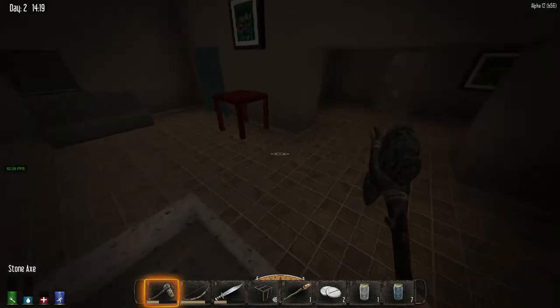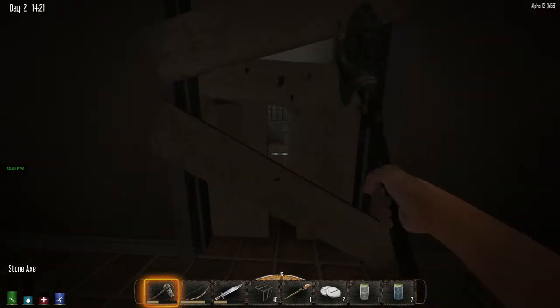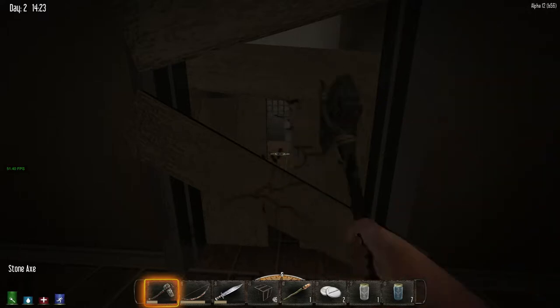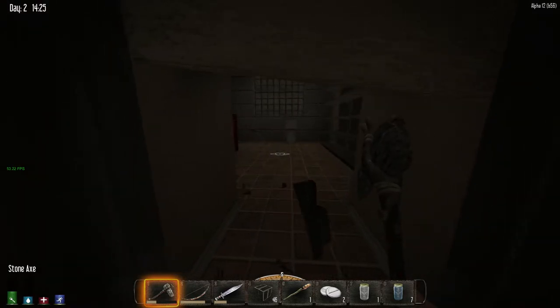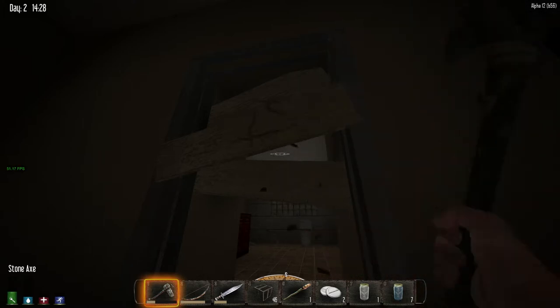Oh, look at that — a bunch of TVs in here. One change that I'm still trying to get used to is this one right here. Got really used to it in Alpha 11 where you could just chop away one block and let yourself in. Let's try it right now. Nope, I cannot get in. That is really weird. That's going to take me some time to get used to.